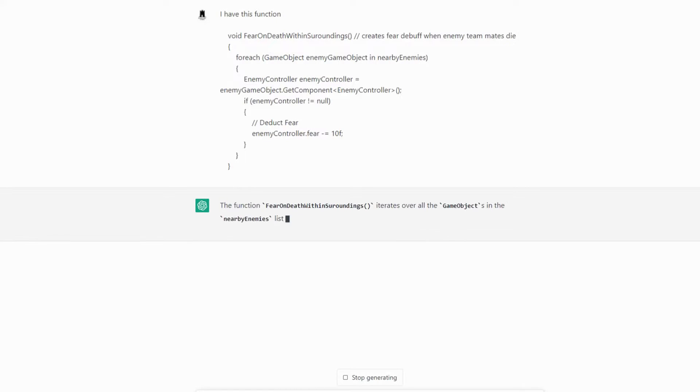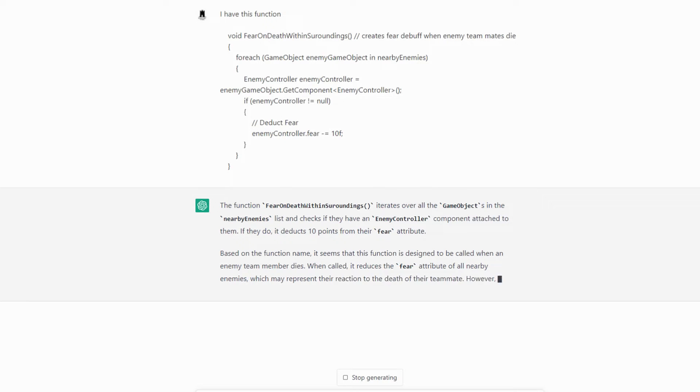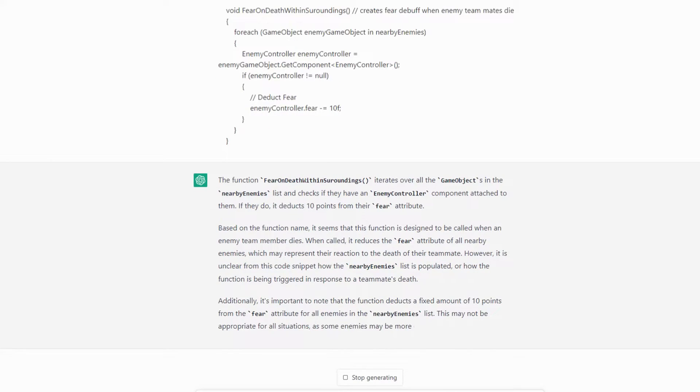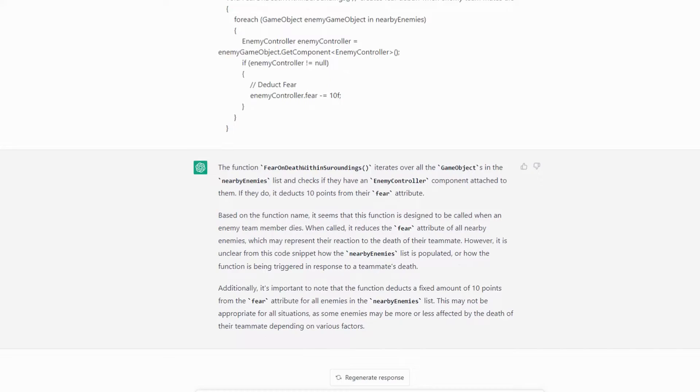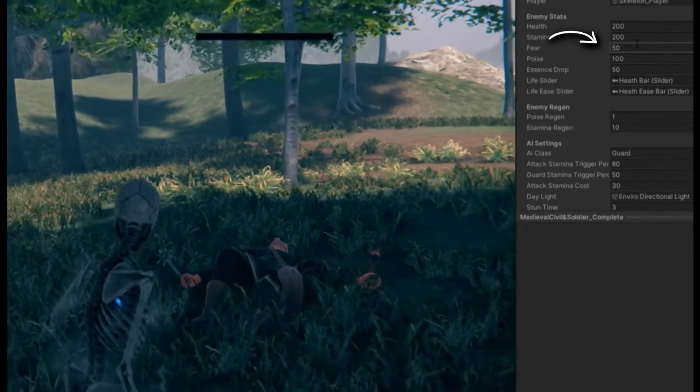So I sent it a function that creates fear to the enemy when a teammate nearby dies. ChatGPT clearly understands the function, but not the entirety of the feature that I want. It deducts the fear meter, but deducts it per update, and we only need to deduct it once.